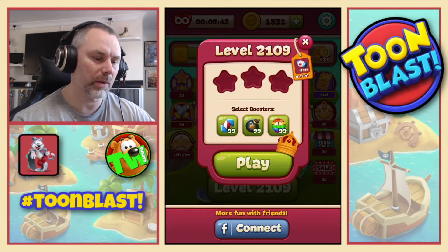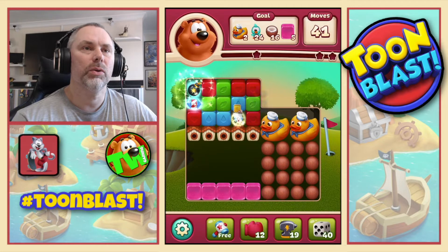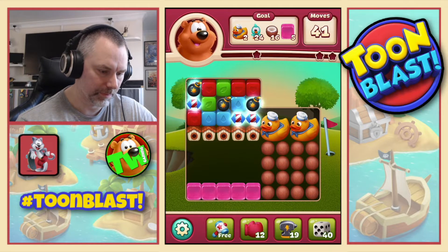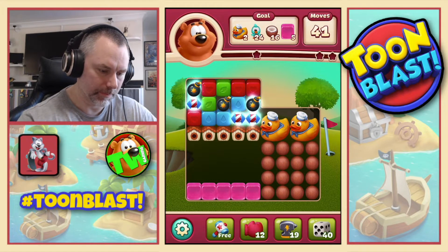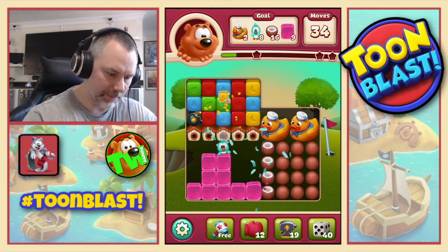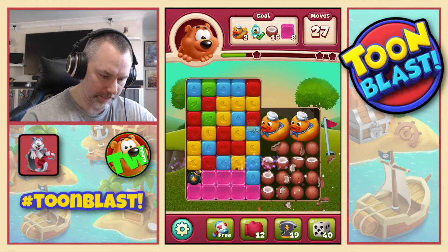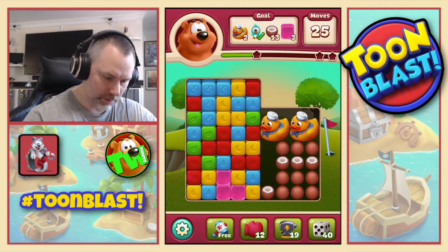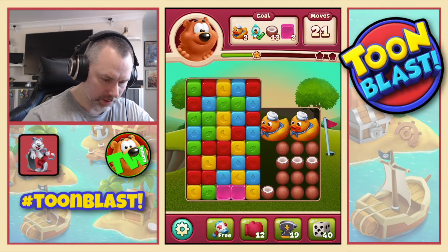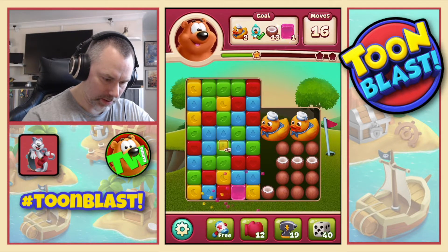Moving on to level 2109. On this one we need two large rubber ducks, 24 birdies, 16 coconuts and five jellies. Let's do the combo. I forgot the jellies are going to fill up that gap down the bottom really quickly. Let's start the fight back. Not clever — we've run out. Let's do that, it's not working. Let's do that, and that, and that. Jellies gone.